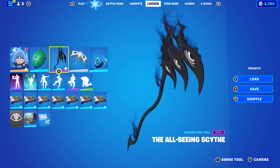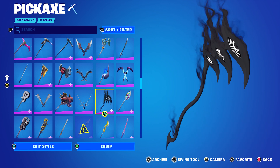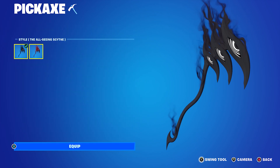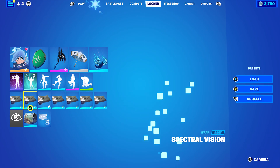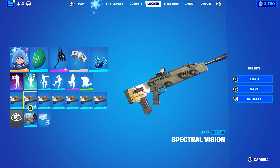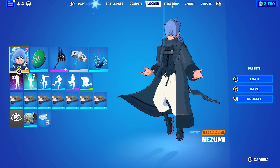Pickaxe is the All-Seeing Scythe, which is from the Level Up Quest Pack from chapter three, season three. So if you've got the Phantasm Level Up Quest Pack and got all 28 Level Up Tokens, you definitely have this pickaxe. The wrap is also from the Phantasm Level Up Quest Pack — it's the Spectral Vision. I thought it fits nicely because it's got eyes on it, just like this skin.